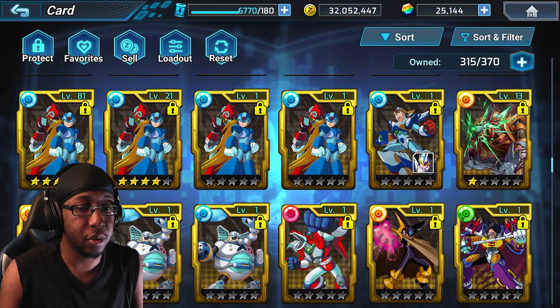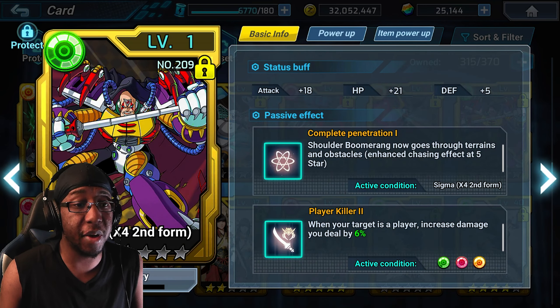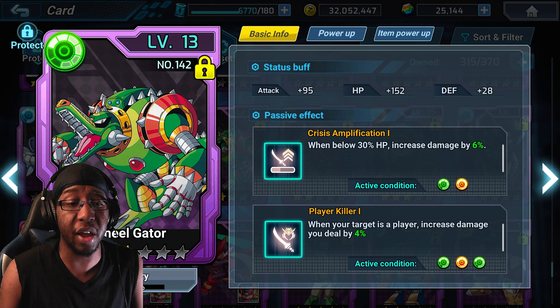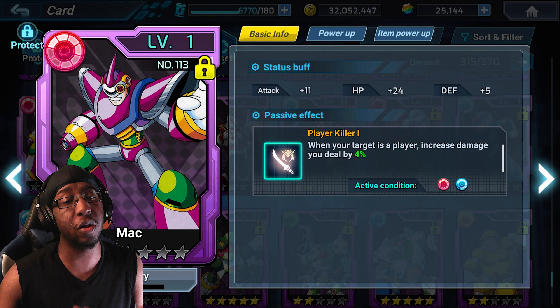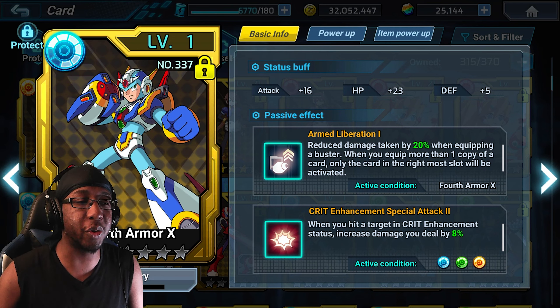Bison has the player killer card as well, alongside the Life Aura card from the token shop, Sigma X4 card from the token shop, the Violin card from card packs, Wheel Gator which can be made in the lab (though this only has player killer 1), and the Mech card from the shop — also only player killer 1, but as an A-rank card it's not too difficult to get, which is why I always suggest it as a player killer option.